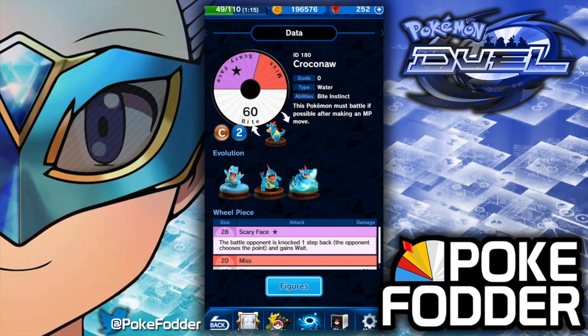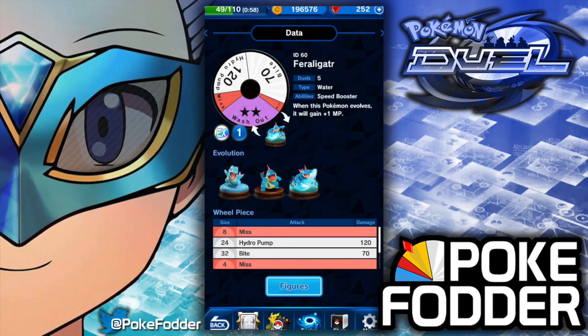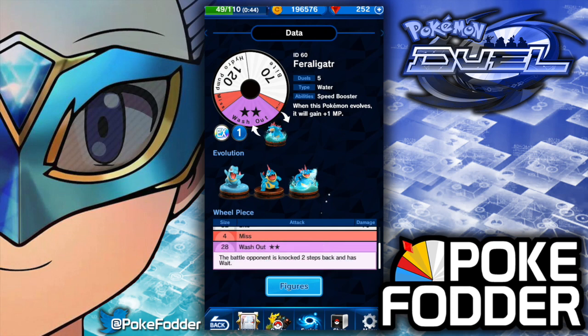There are a lot of Mews running around. You do have a 50% chance, but if you're going up against Mew you've got almost a 30% chance that you're going to roll your purple into gold. I would say that it's risky, which means as a 1 MP Pokémon I'm pretty underwhelmed with Feraligatr. As a 2 MP Pokémon I like him a lot more, but he's still primarily going to do 70 damage, so keep that in mind.